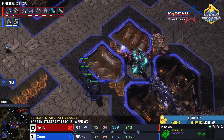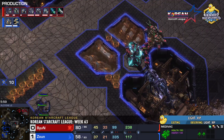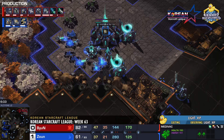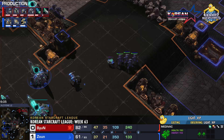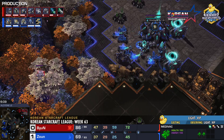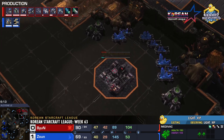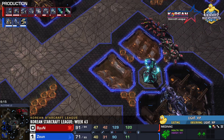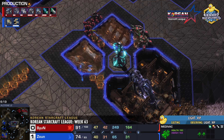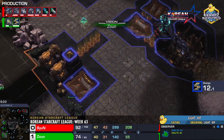Byun breaks out across the map — bearing in mind, Byun does not have stim; these are Vanilla Marines. Tanks siege up. Zaun backs off, trying to recover and regather his forces. Behind this, Byun gets his third base on location. He has map control, so may as well. He's getting it on location and is ready to punish any phase check from Zaun. Zaun spots the Marines — does he push forward?